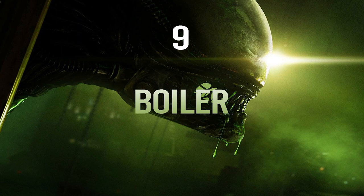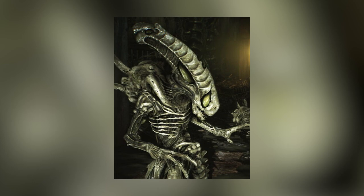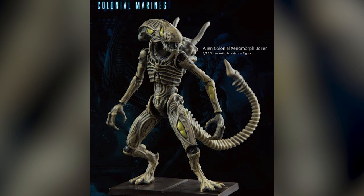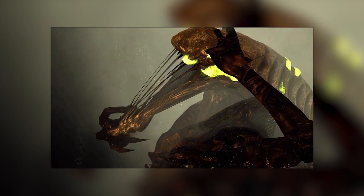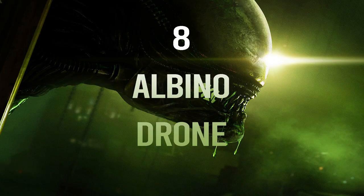Coming in at number 9, we have an Aliens Colonial Marines exclusive Xenomorph known as the Boiler. With this game being canon — or at least I still think so — I do not know whether Colonial Marines was retconned along with everything that appeared in it. This special type was similar to the Bloater from the Left 4 Dead series. The difference with this one is that it kamikazes itself, exploding in a pool of acid blood. This unit could be an annoying enemy, as these types always keep players on their toes and show up at the most inconvenient times.